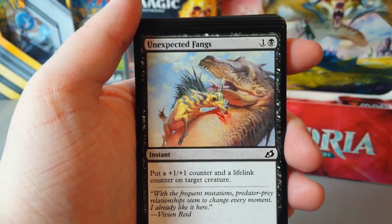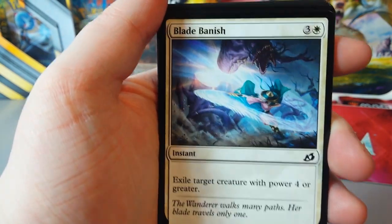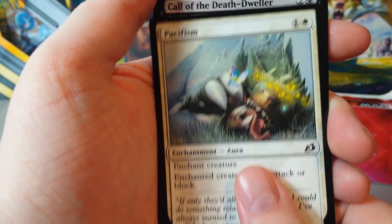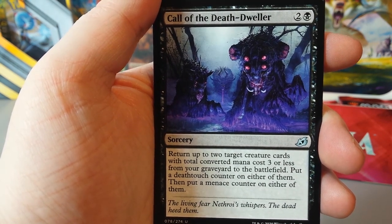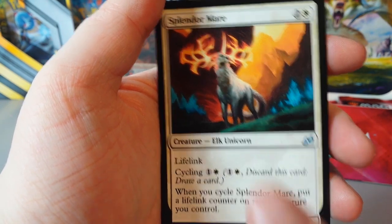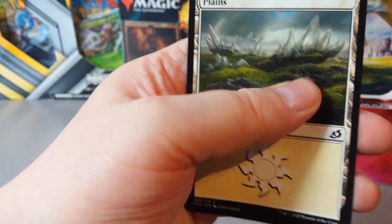Garrison Cat. Unexpected Fangs for the dinosaurs. Mosscoat Goriak. Spell Eater Wolverine. Blade Banish. Dreamtail Heron. Plummet. Memory Leak. Pacifism. Call of the Death Dweller — that is a freaky looking card. General's Enforcer. Splendormare. Our rare is a Ketria Triome, which can add three different colours of mana — that's good. And then a basic plains at the back.